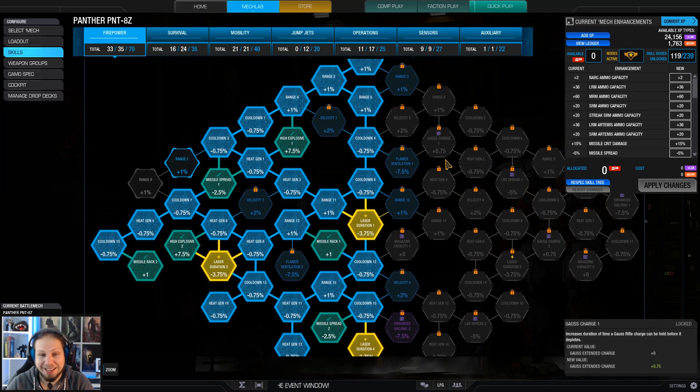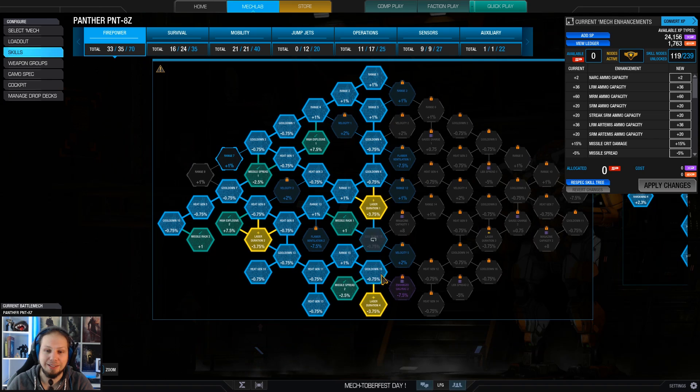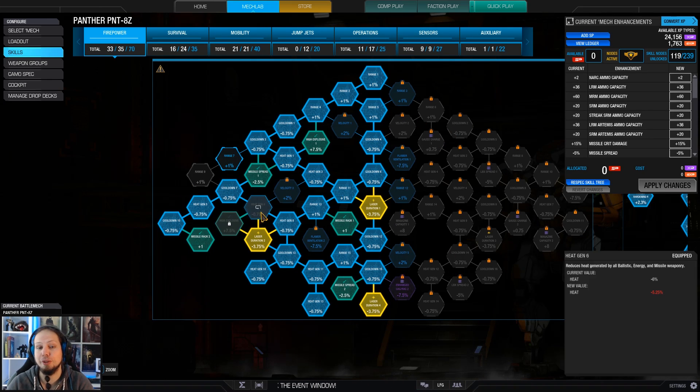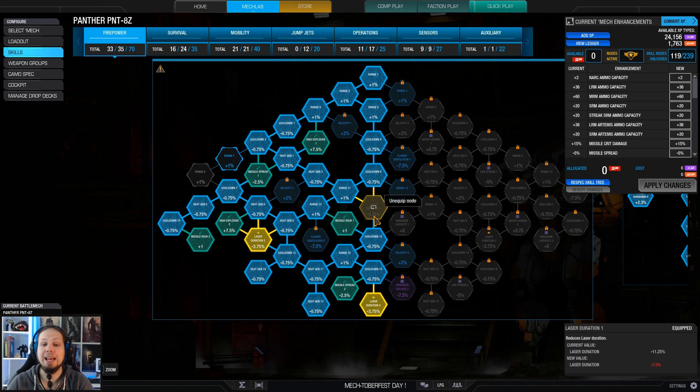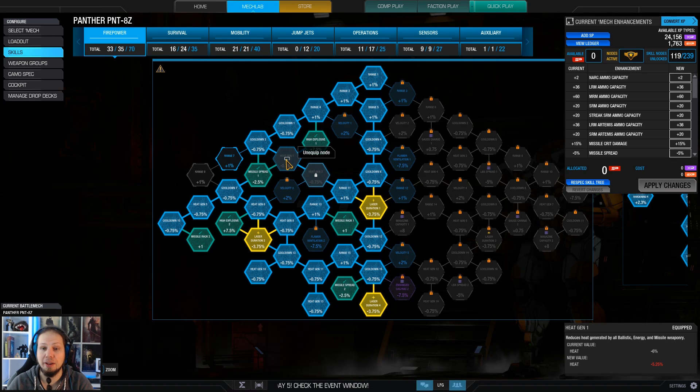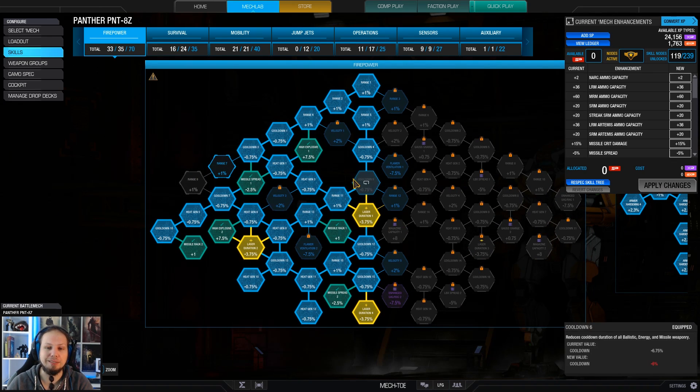The skill build looks like that. I invest a lot into firepower — almost everything on the left side. I went for all the missile nodes, laser nodes, heat generation, cooldown, and heat generation. That's basically it. I wanted to have the DPS going here.